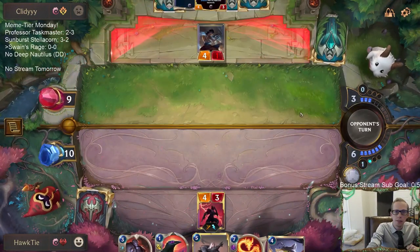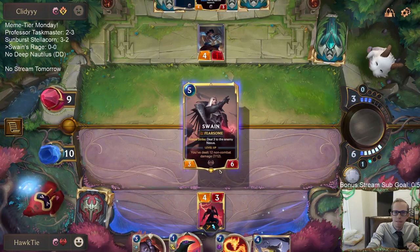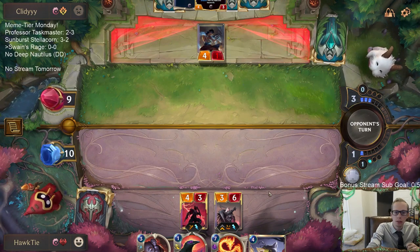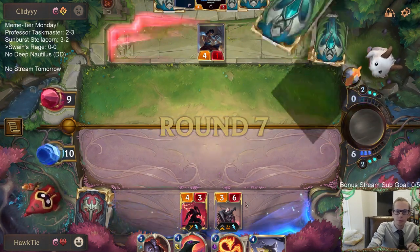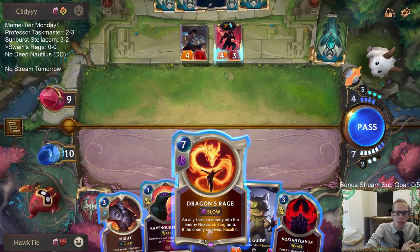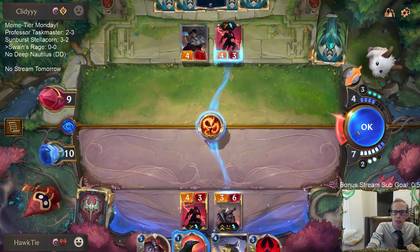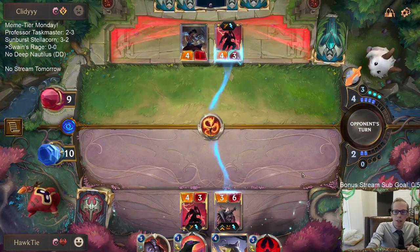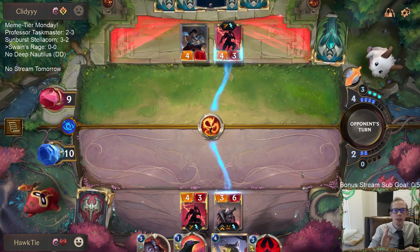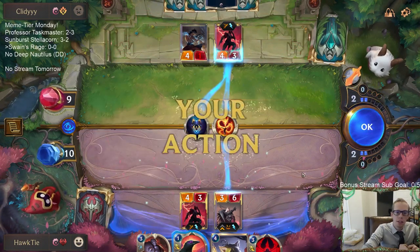I hope they play Zed right here so I can Dragon's Rage kick it. Ionia has so many tricks they can use here to save their Zed, but I'm still just going to do it. They purposely did not play their Zed with 3 mana last turn, so you'd think they'd have Deny or something like that this turn.